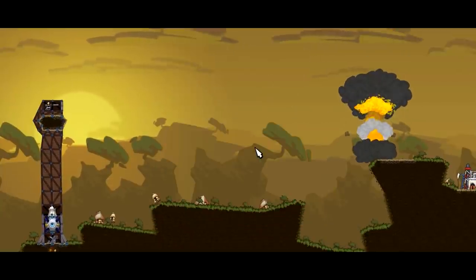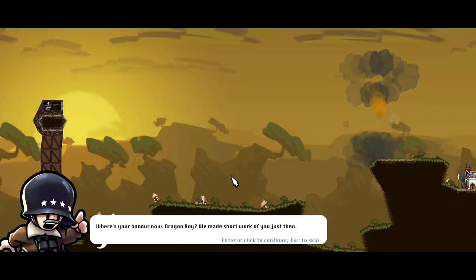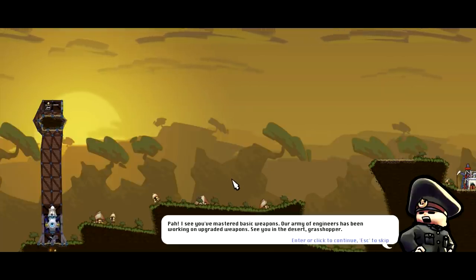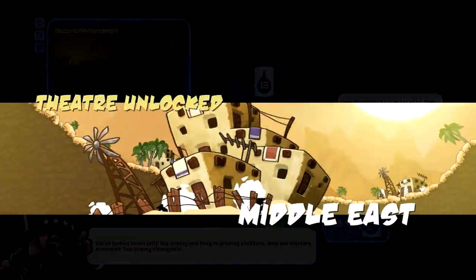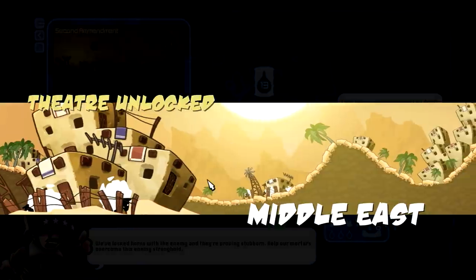I thought I didn't do it fast enough. Dragon boy — I'll make short work of you. I see you mastered the basic weapons. Our army engineers have been working on upgraded weapons. See you in a desert, grasshopper. Beautiful! Let's move on to the next one. Data unlocked — Middle East. Going all over the world, that's awesome.